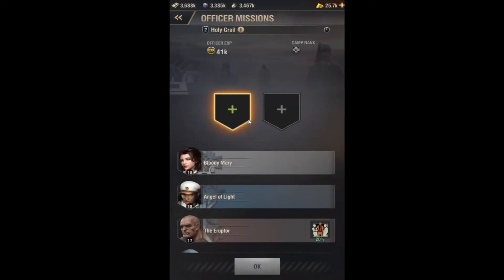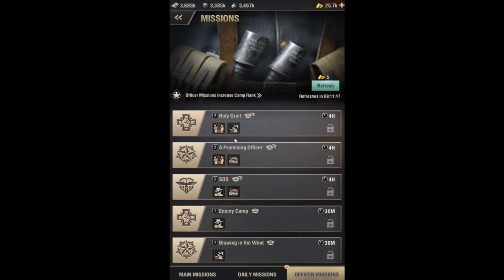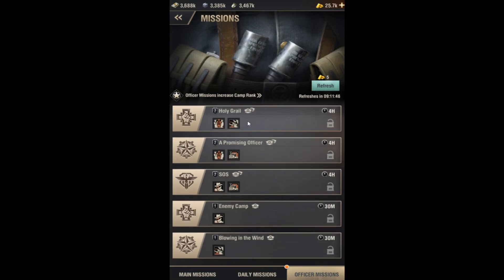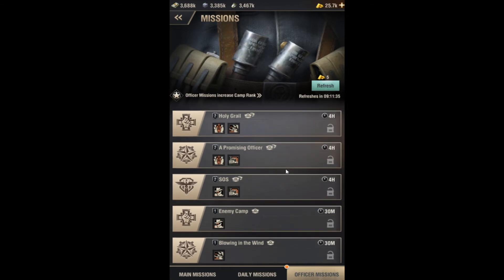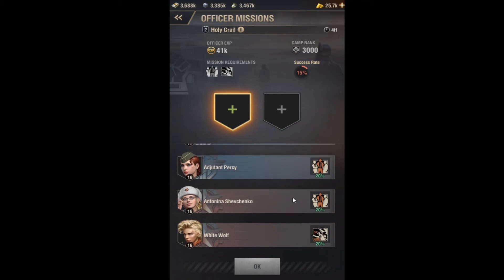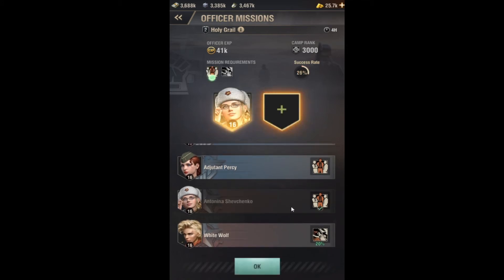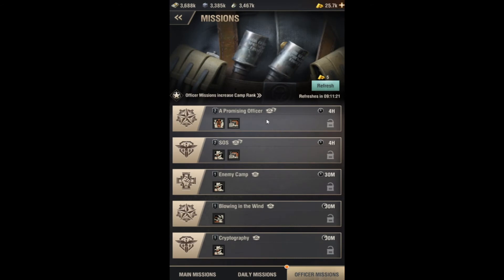You can see two icons on each mission — in order to get 100% success, you need one officer with the first trait and one officer with the second trait. You start off with only level one missions. Once you get your camp rank up you'll unlock level two, then level three, and so on. You always want to do the highest level mission possible because it gives exponentially more experience compared to lower level ones, though it takes more time — four hours versus 30 minutes.